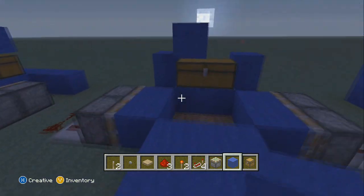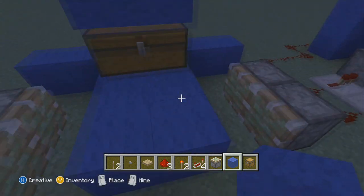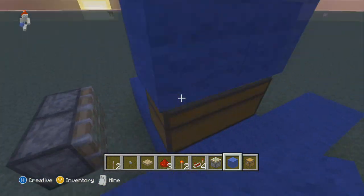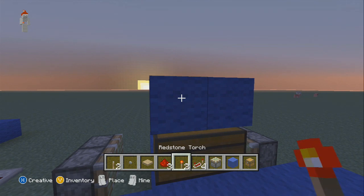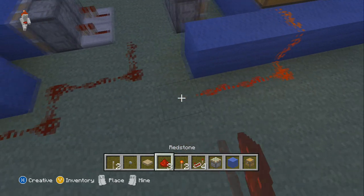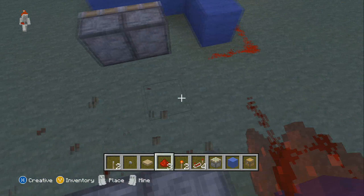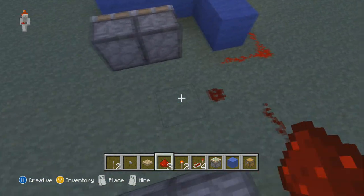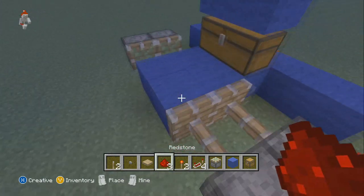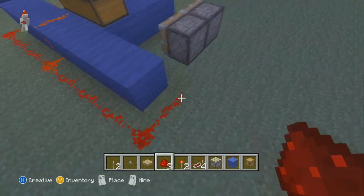Honestly, it's better to do it like eight blocks, because then you have four blocks of running room. Here's how it's set up: you've got these blocks above it, put a torch down, then put your redstone leading to the redstone repeaters. I like to put the repeaters on there because it's better for the signal.